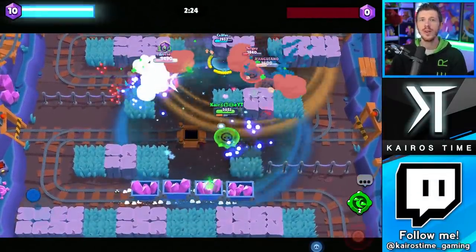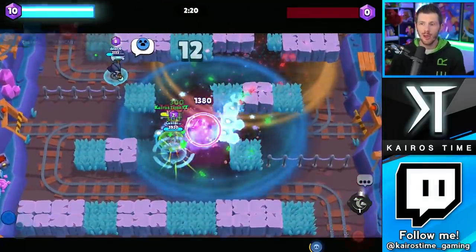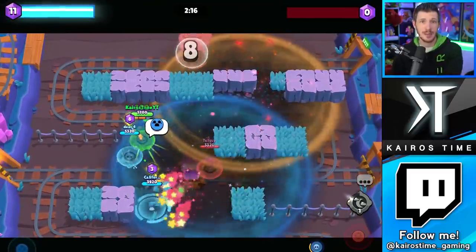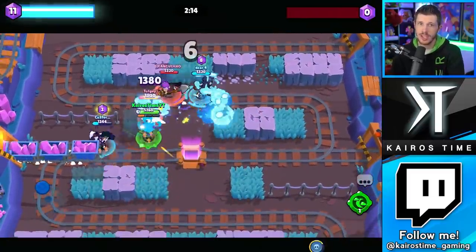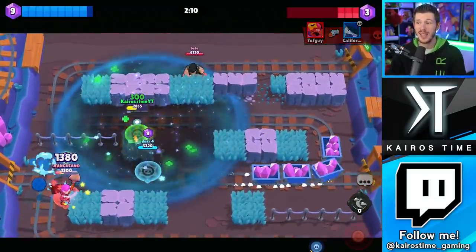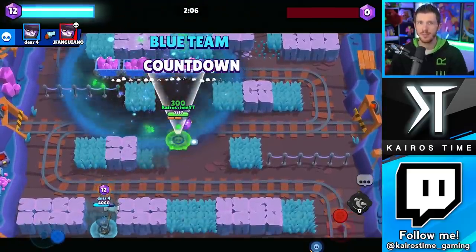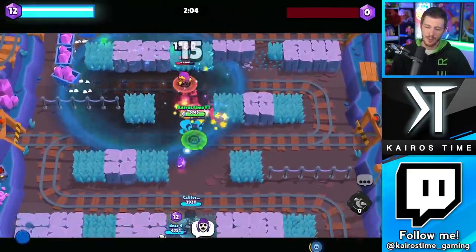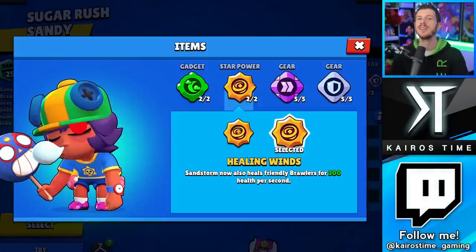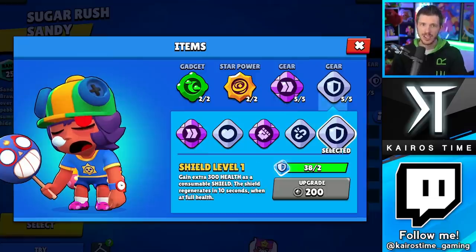For Sandy's gears, you want something that will help him get close enough to the enemy to charge up his super, and those two gears that do that are Speed and Shield. Obviously you want something other than Speed if your map doesn't have bushes, but most of the time I think these are the two best gears for Sandy, because he's usually a popular pick on bushy maps. The Shield gear is just great in pretty much any situation. That makes Sandy's best build: his Healing Wind star power, his Sweet Dreams gadget, and the Speed and Shield gears.